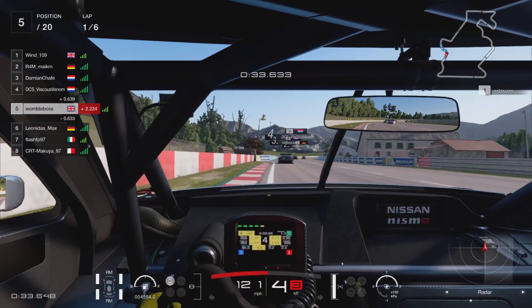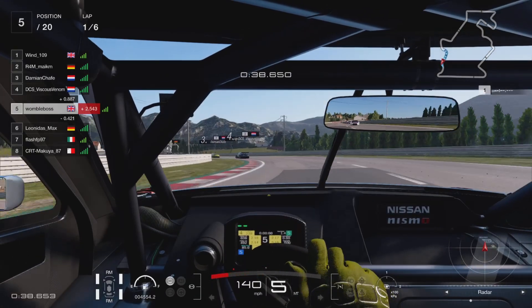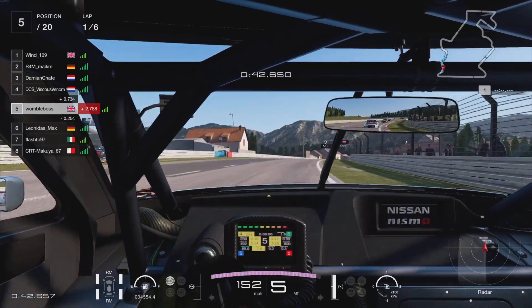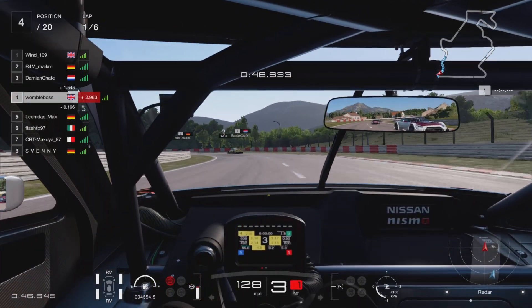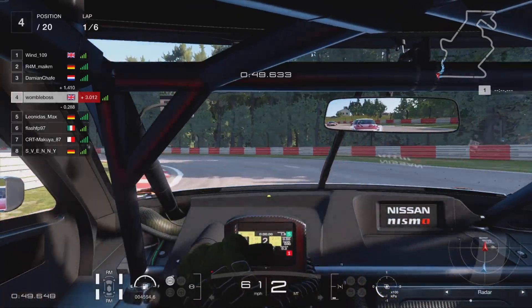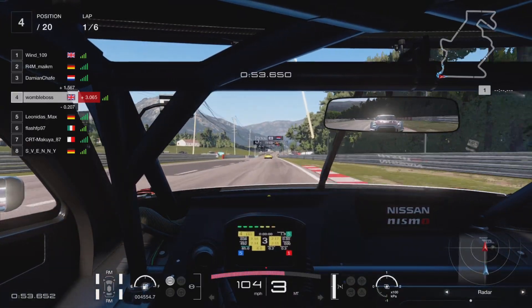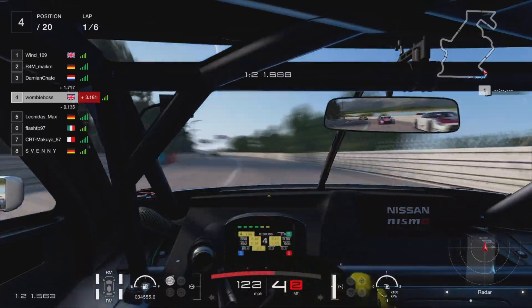We have our usual start-of-race woes — we just don't quite get the tyres up to temperature like some of the other drivers. We are on the medium tyres here starting in P5. Vicious Venom gets it a little bit wrong through the quick sector, which is easy to do on this track. If you put a wheel on the grass in these cars with that amount of torque and power, it very easily spins the car up.